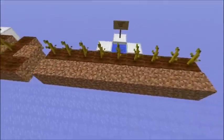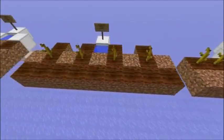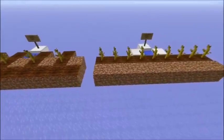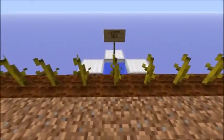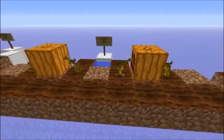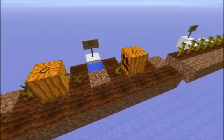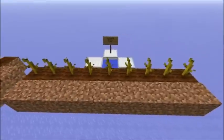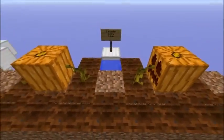Many people would think that a melon stem setup with more stems would be more efficient. But in fact, that setup produces a pumpkin every 3.5 minutes, while a setup with only 4 stems — in contrast to the 9 here — produces a pumpkin every 2.3 minutes.